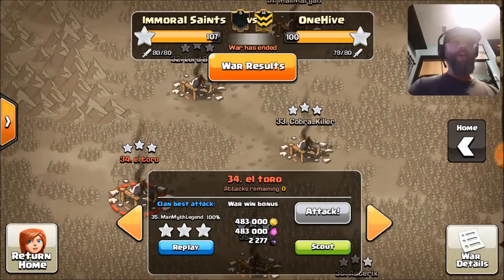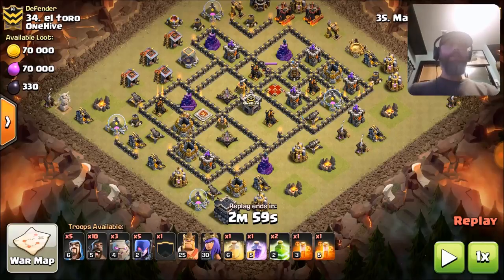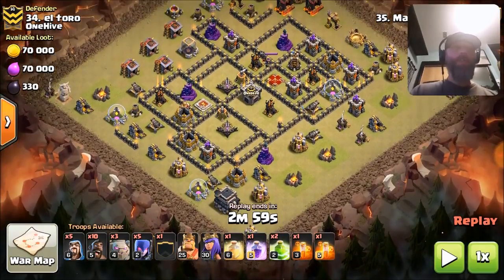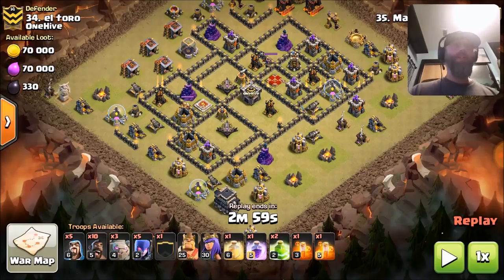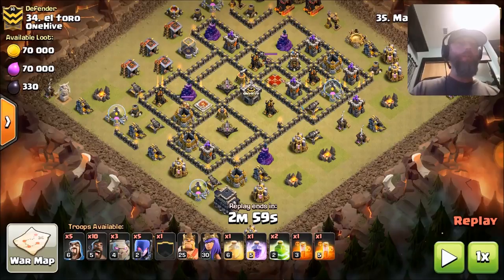All right guys, I got a video extra for you. This attack was just sick — I just had to throw it in. You're not going to see this attack very often, although it's very viable. It's being done by Man Myth Legend. What we got here is a Gohobo Wii. The bow part of it was actually a newer addition to it, but this is an older meta attack just with bowlers. So we added the Gohobo Wii. That's why I added it as an extra — I don't have enough of this attack to make a standalone video. So if your clan's using this attack at league play and it's working on top dog bases, let me know, guys — I'll come in and grab it. Let's take a look and see how Man Myth Legend takes down this base.